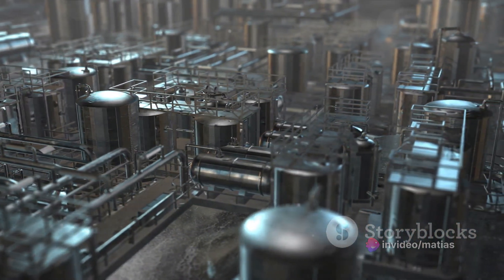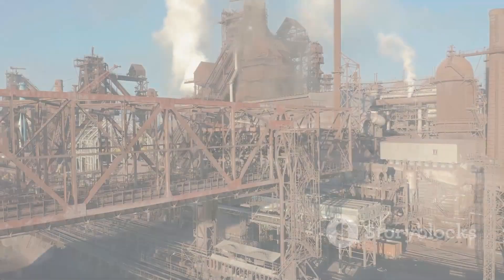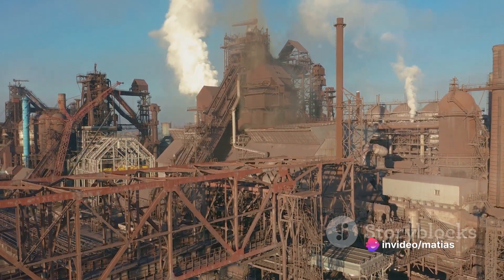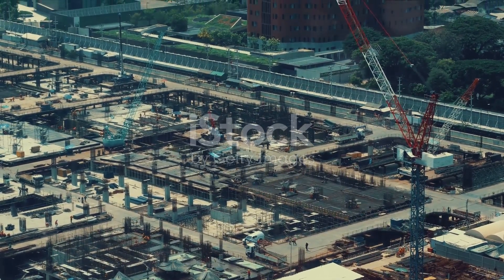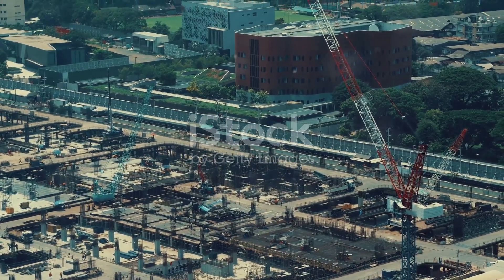Make sure you're using cracking to maintain a balanced output. With a solid resource base, it's time to scale up your operations. Start transitioning from your starter base to a main bus design. This design allows for easy expansion and organization. It's also a good idea to incorporate a train network to transport goods around your base.